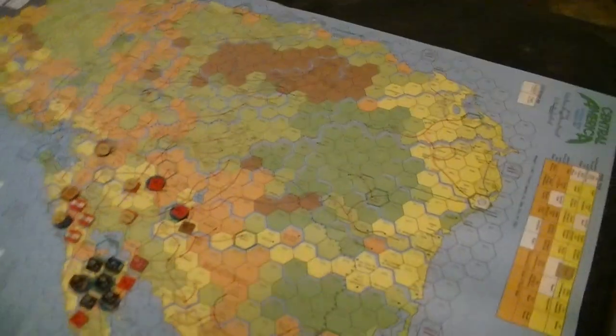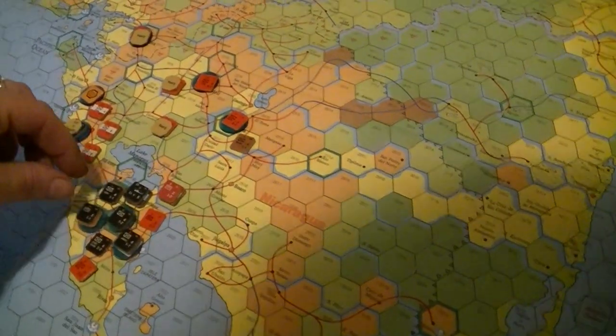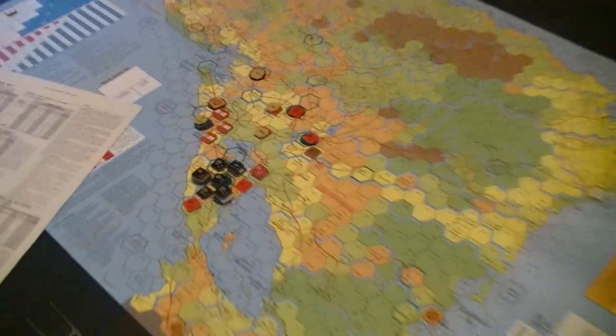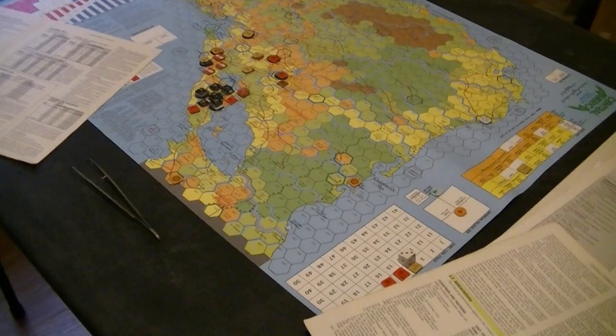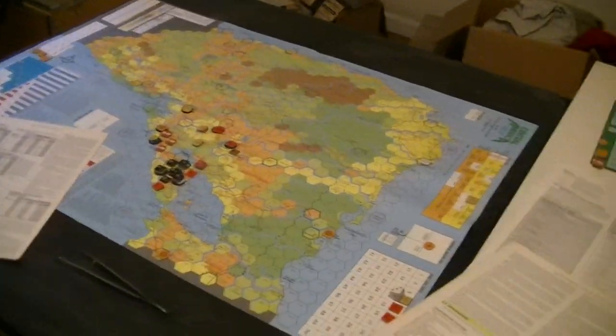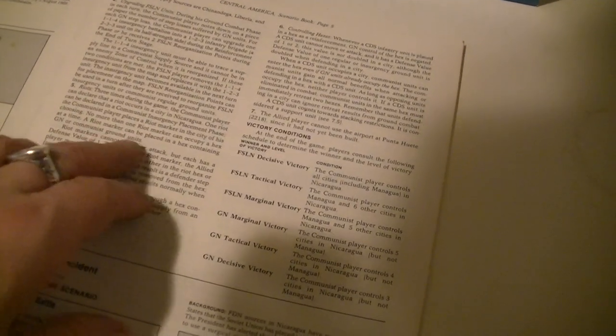Basically there are two supply sources back here and I could have cut them long ago. The only other Somoza supply source is up here. If the Somoza can't attack, they can't get rid of the riots and they can't get rid of their out-of-supply condition. This all seems goofy — in which case why am I even playing? Why does this scenario exist? The allied player must initiate ground combat — you're not allowed to attack.